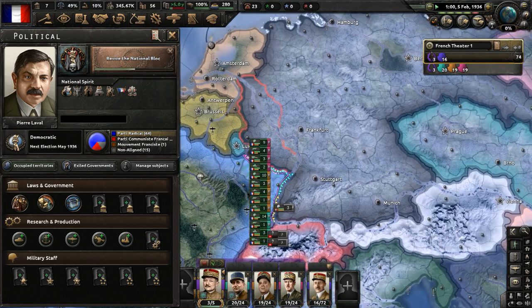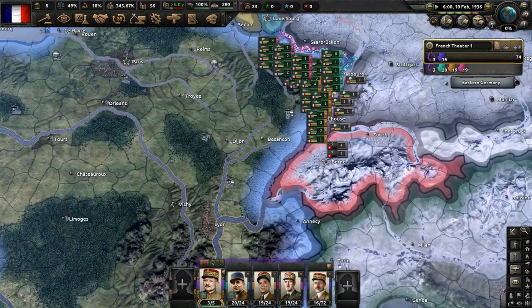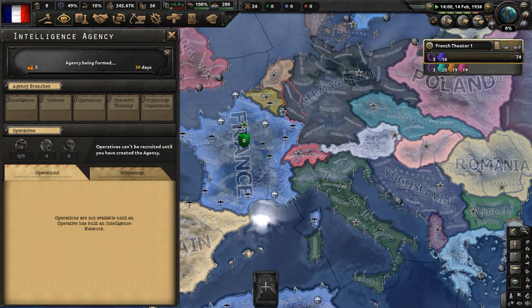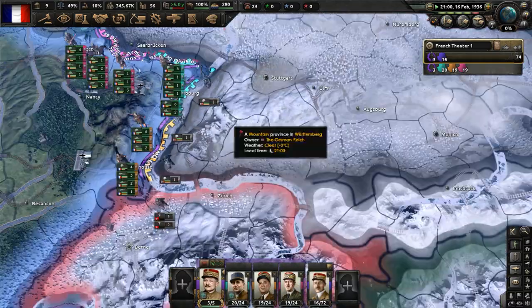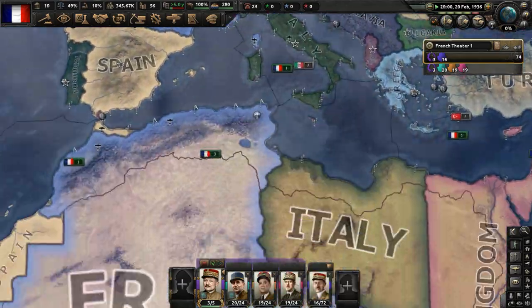Let me establish an intelligence agency just so I have one. I can get an idea of what focuses Germany is going to be up to, because they are fascist. Italy and fascist Germany will potentially try to attack us later down the line, so I'm a little wary there.